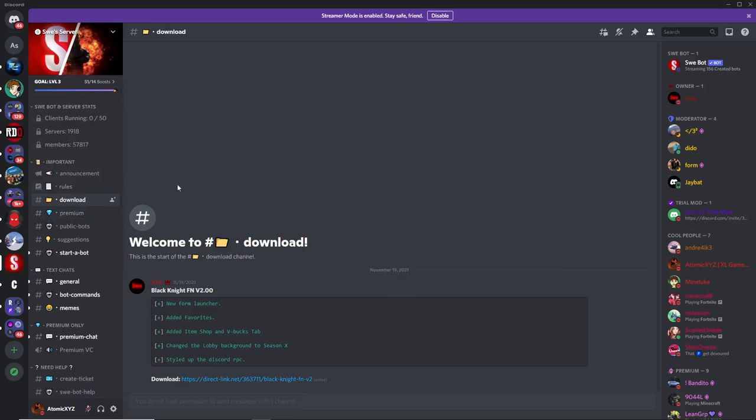Once you get into the Discord server, head down to the download channel, and then you want to head over here and you'll see all the updates in Black Knight 2.0, and you'll also see a new download link.